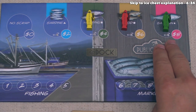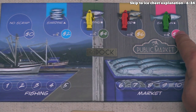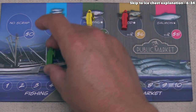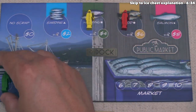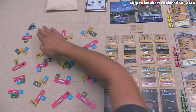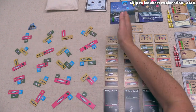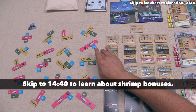We move into the action phase. Starting with the rightmost pawn, each player decides to go to the public market or fishing dock. No matter which side you pick, you always place your pawn into the lowest available number on that side. The green player decides to go to the fishing dock and places their pawn on the one spot. There is a fishing boat at the top of one column, and players can only fish from that column unless they have a special shrimp ability.